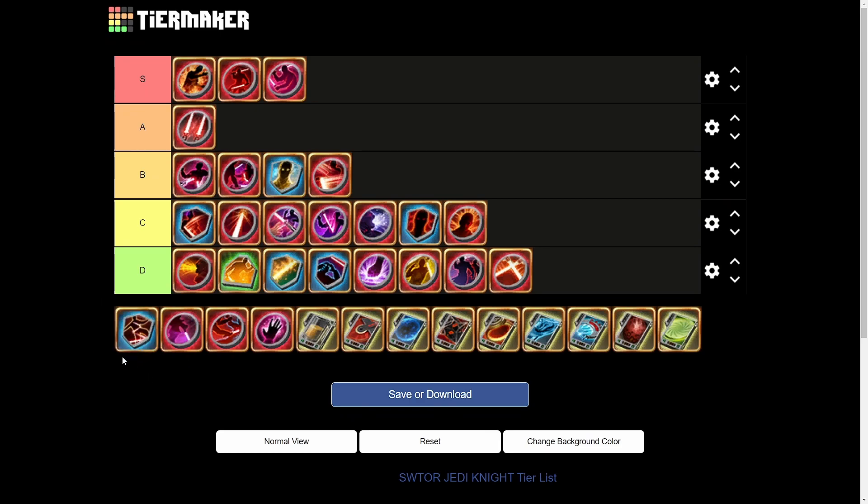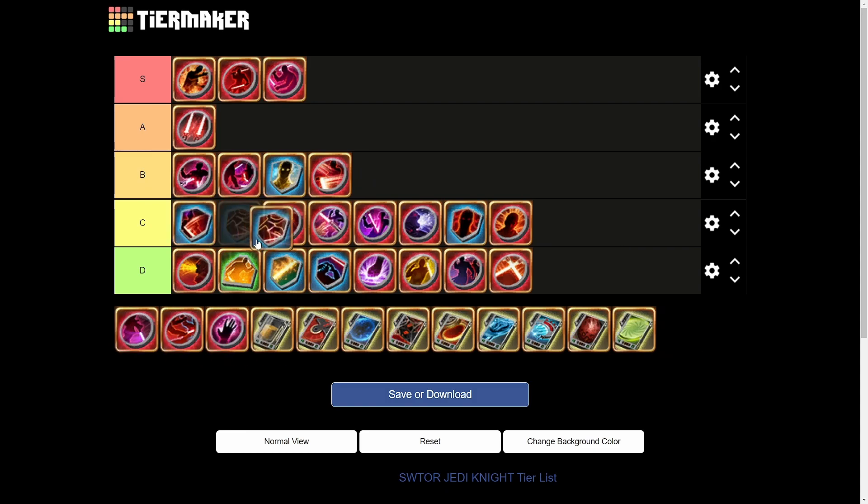Next we have Leviathan's Hide — Guardian Slash generates stacks of Crushing Defense, granting 2.5% increased damage reduction per stack for 10 seconds, stacking up to eight times. It's situational so it's going into C tier, somewhere a little below Throwing Arm. There are times when you have a lot of people around and you can stack it quickly, but a lot of the time it's just meh.